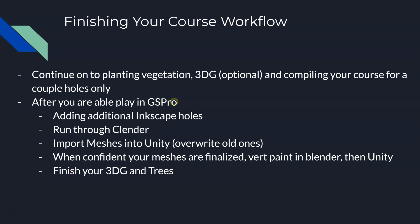Take those holes and move on to planning vegetation, doing your 3DG — which is actually optional — and then compiling or building your course so you can actually play it in GS Pro. You went through Green Keeper as well, and after that you're able to play in GS Pro.